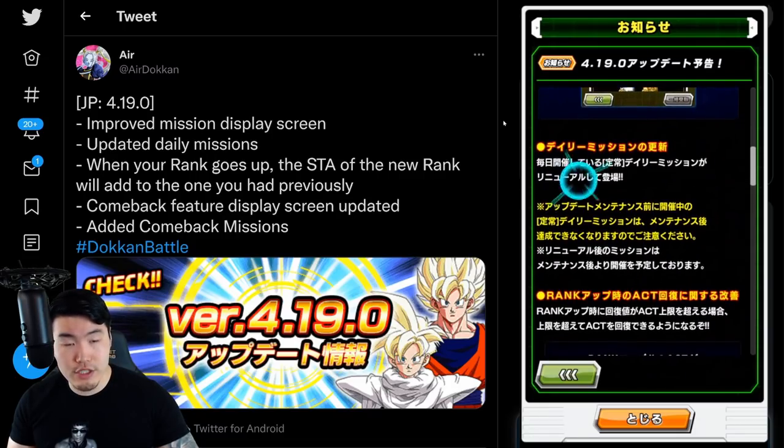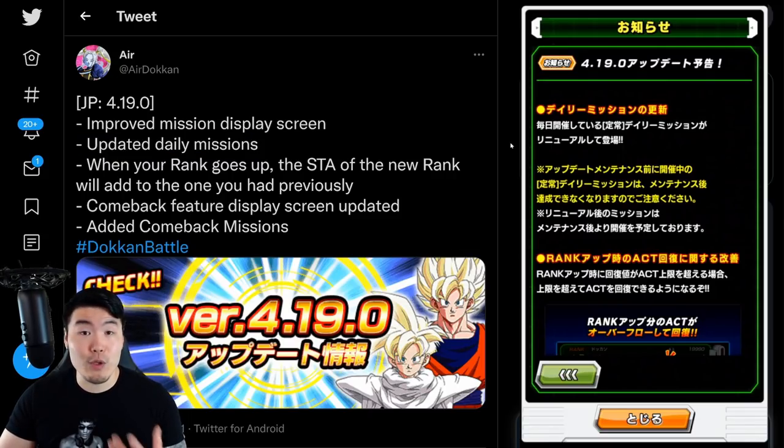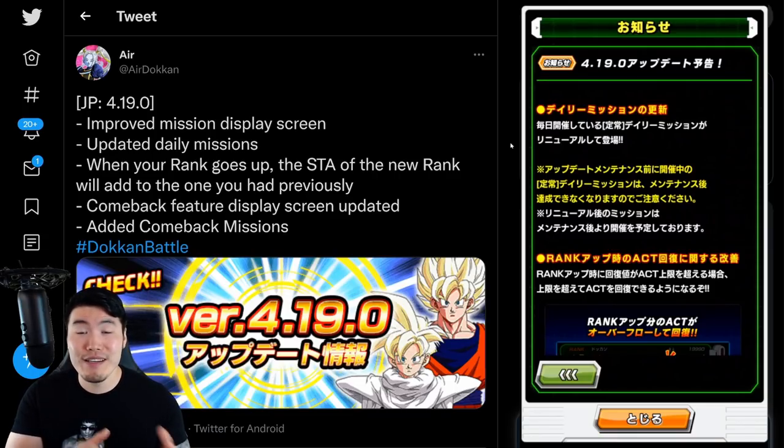Moving on to the next feature, we have updated daily missions. I don't think it says exactly what kind of changes we can expect, but I'm hoping that they get rid of a few of the missions that people just don't really do regularly — like the one that forces you to do a friend summon every day. Nobody I know does that, and it just seems kind of arbitrary. So hopefully they get rid of that and make it something people actually do on a regular basis, like complete the potential orb stage every day. Some changes are coming to the daily missions. Fingers crossed, I'm hoping that they add an extra stone, so it's going to be two stones per day as opposed to one stone — but that might be asking for a bit too much. It'd be nice though if we get the extra stone from dailies every day.